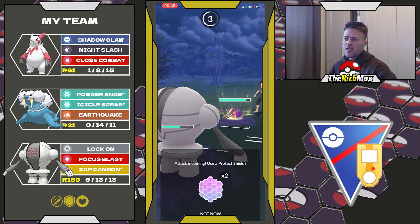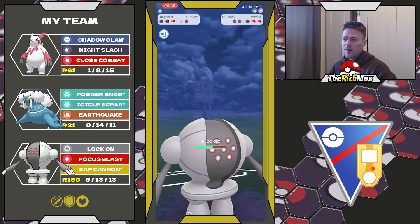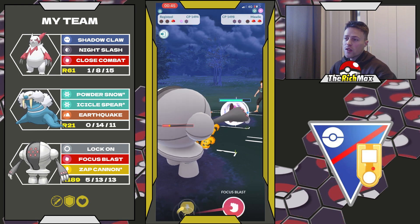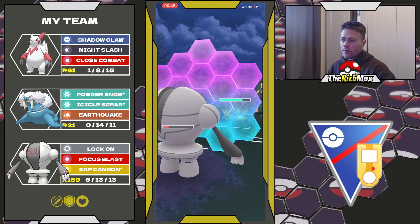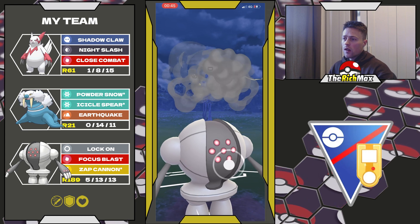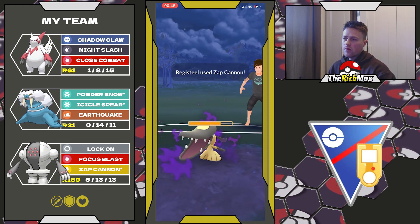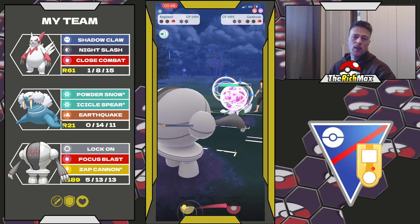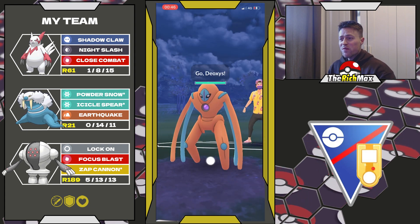Sometimes it happens — they just outplayed me, well played to them. I try to play it out to see if my Registeel could reach Sap Cannon in time to threaten their Gardevoir, but as you can see it's not happening. We play it out as I said, but we're probably going to lose because the Charm damage is just too oppressive and we're nowhere near reaching Sap Cannon. GG to my opponent, well played.